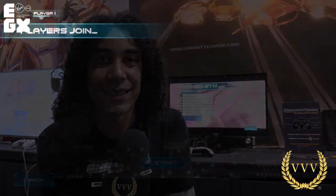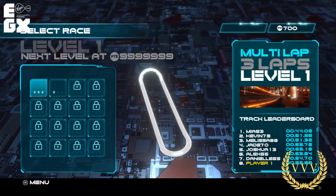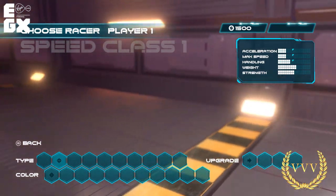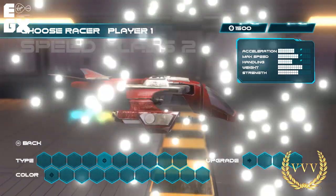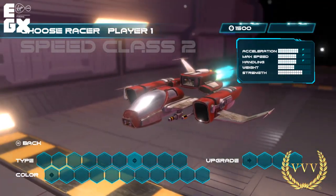Velocity G was more of a cel-shaded, cartoony arcade racer. We've listened to people's feedback and come up with Gravity Chase, which is essentially a sequel. It contains a lot of the features from the original but with improved visuals — we've dropped the cartoon cel-shaded look and gone for a more realistic look and feel.